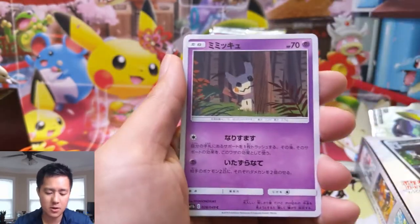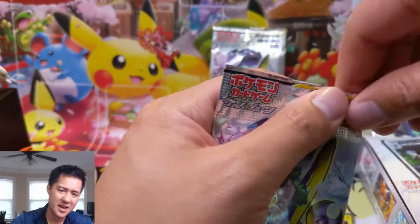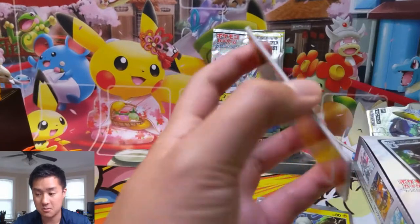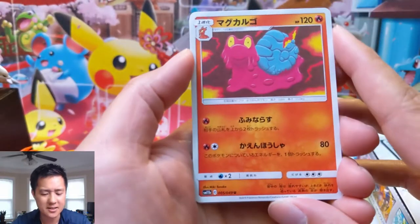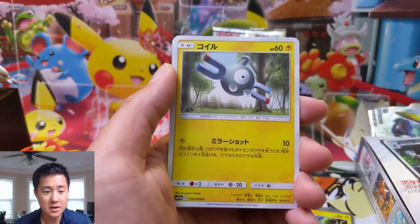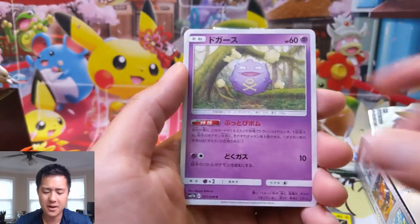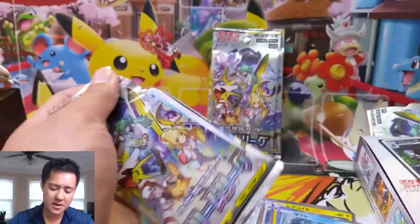With Sword and Shield around the corner and V Pokemon and V-MAX introduced — is that the end of tag teams? Is that the end of these Character Rares? Character Rares haven't even come out yet in English, just came out in Japanese, and they're already changing up the mechanics. A lot of stuff feels kind of short-lived. I hope they keep ultra Prism Stars — that's a very useful mechanic where you can give a very powerful card a built-in restriction that you can only use one.